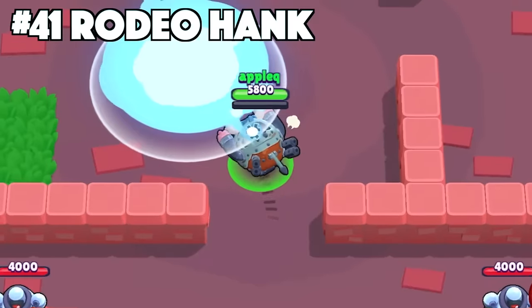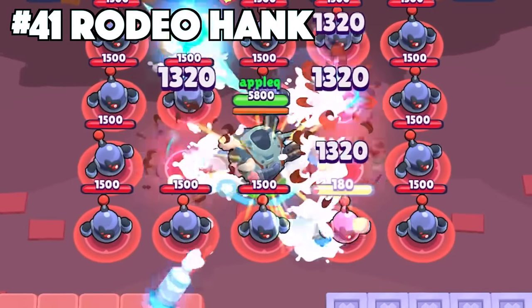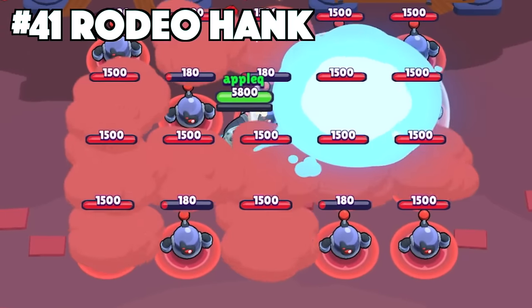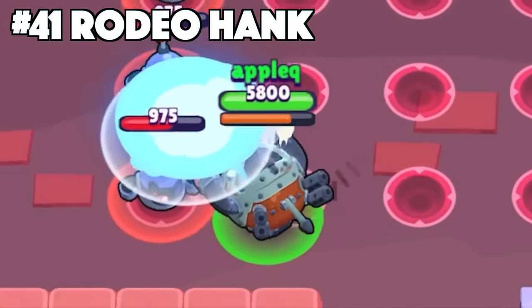Hank's best skin is Rodeo Hank. Rodeo Hank is the only mythic skin that Hank has. It was actually given away by a lot of the Supercell creators in the community. This skin has custom effects, animations, texture, and cosmetics. Now there is this meme going around about Hank's milk and if you don't know what it is, you don't want to know.